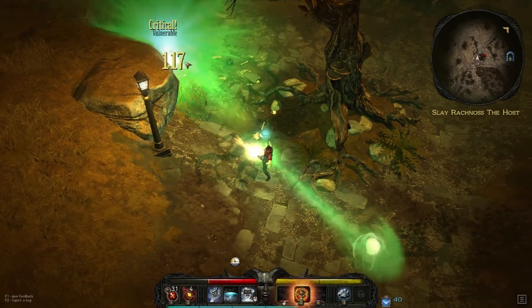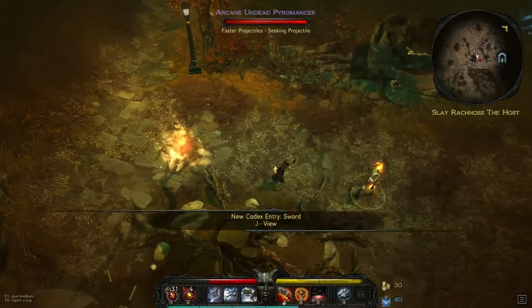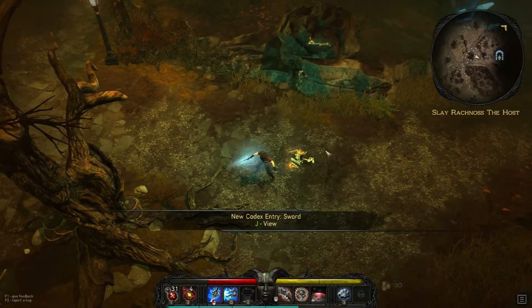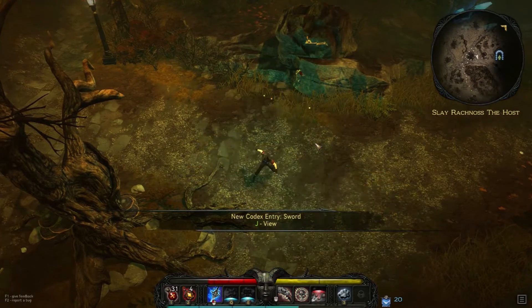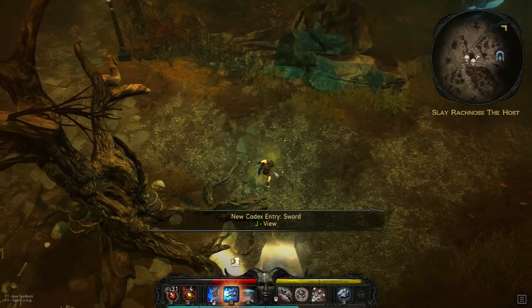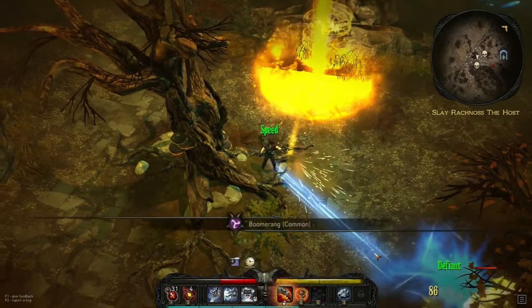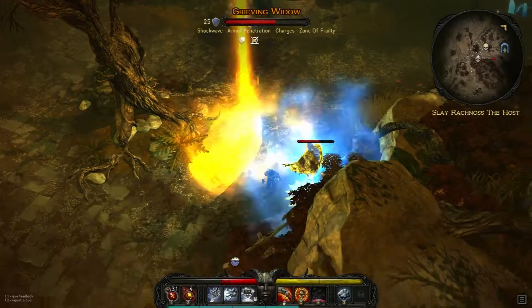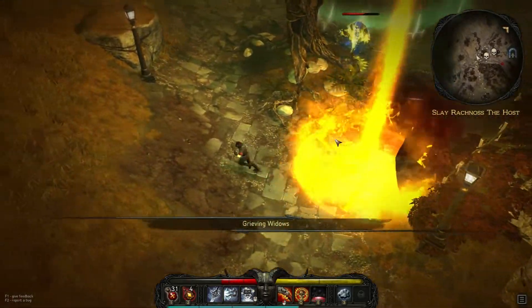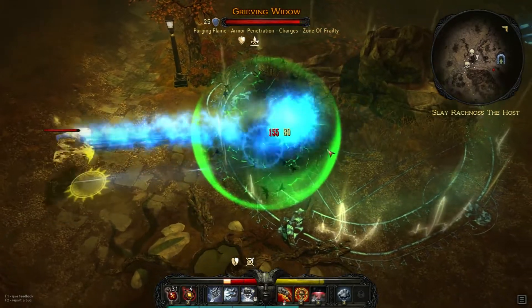Hey, what's up. Serpentine here taking a look at the action RPG Victor Vran, developed by Haemimont Games — the same developers behind the city-building Tropico series. Victor Vran has you playing as a sort of Van Helsing-like character called, well, Victor Vran — a monster hunter who has come to a kingdom to help out with their current monster problems. The game plays as you'd expect an action RPG to play, but it does have a couple of unique mechanics.